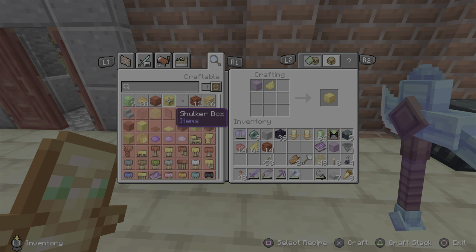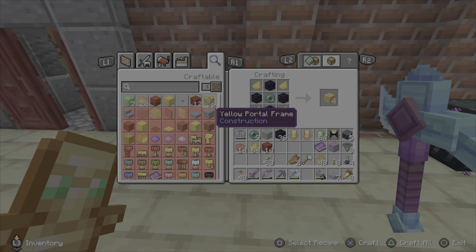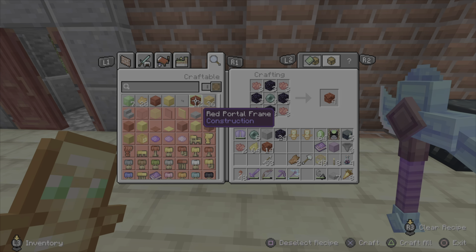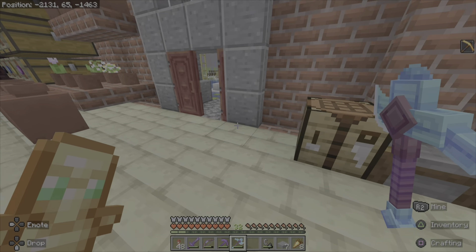I did want to show that they do come in all the colors — here's the yellow one, and there's the recipe. It's four obsidian, one ender pearl, and then four dye for the recipe. The red is the exact same but with red dye. So just four dyes of different colors — pretty simple.